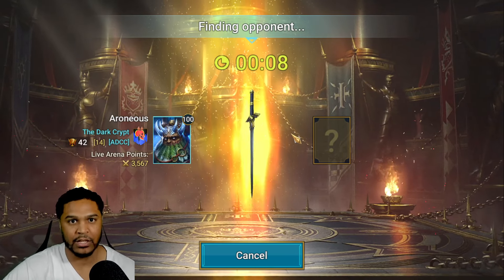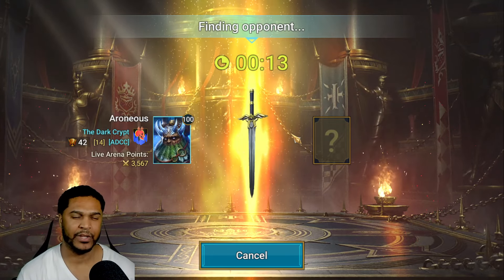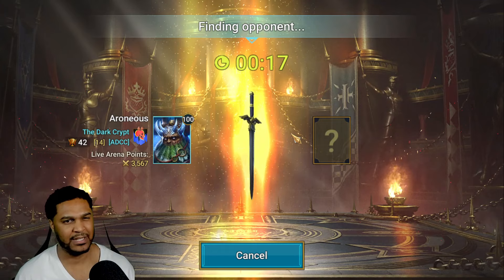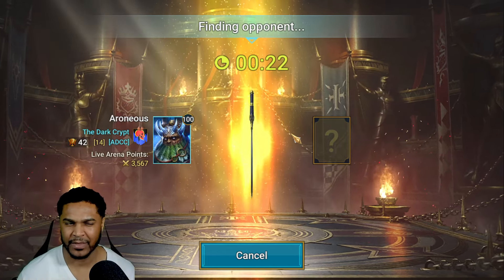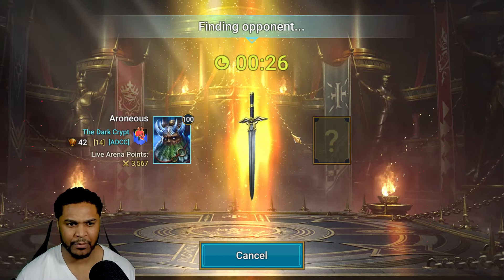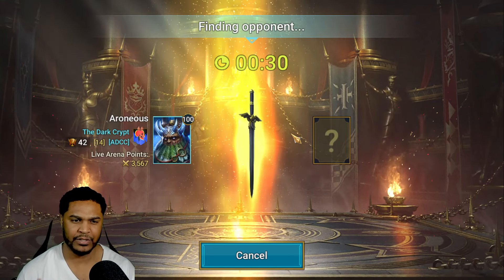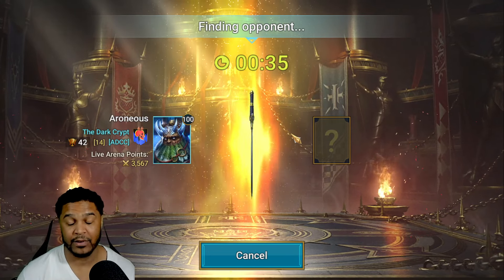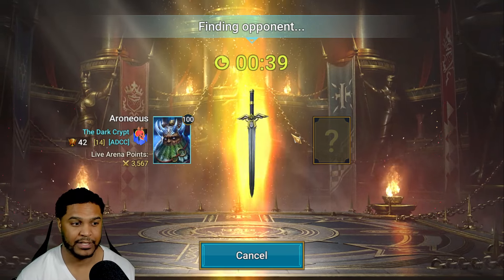I didn't realize how strong their passive together was — it still removes buffs from Rotos even when CfEE is in sheep form. Shouldn't sheep mitigate their passives like that? Maybe that's a bug. He also had Reaction proc, so it is what it is. I should have won that 100%. Reaction is so powerful in this game.